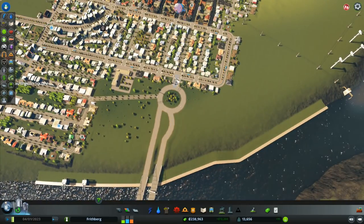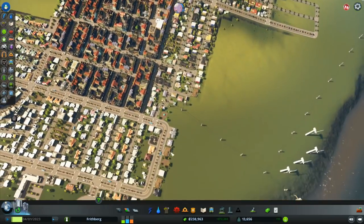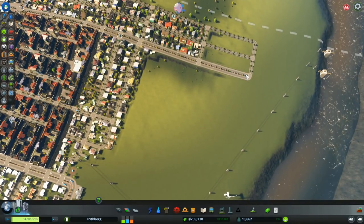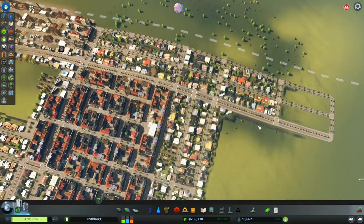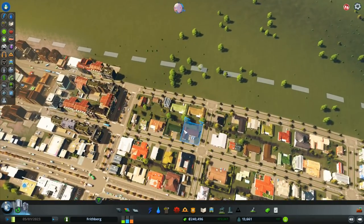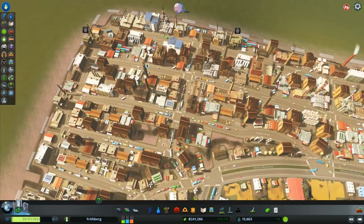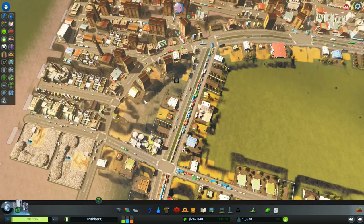We've got one connection into the city from this side over here. The next connection I wanted to do was to come in there and also over to this side as well. I've got a road that goes up along there that could go into the top end of the industrial district, which would be quite handy.